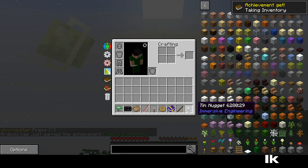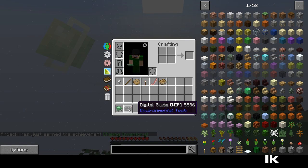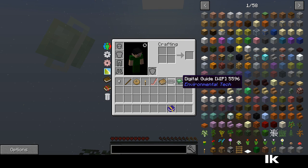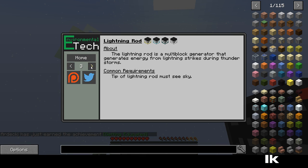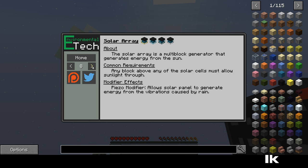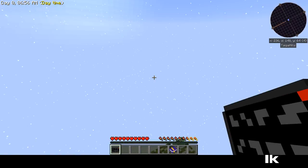What do we got? Tin Nugget, Builder's Wand, Achievement Book, Donut, a Torch, Bacon, Materials, Tinker's Construct, Environmental Tech, Open Computers. What is this? Oh. Lightning Rods. Whoa. Structure Blocks. Solar Arrays. Well, I don't think we're there yet.